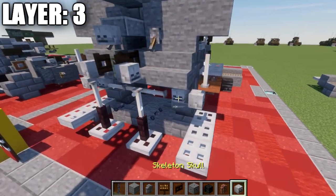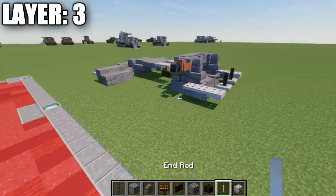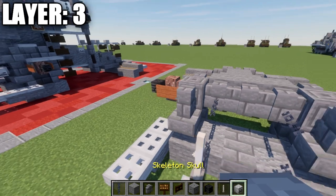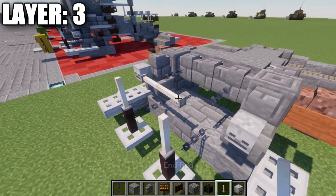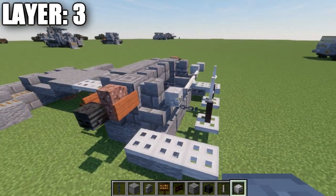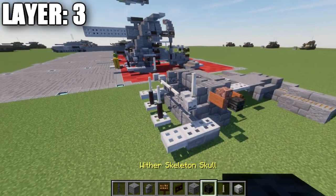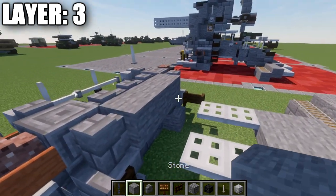We grab end rods and skeleton skulls. We place an end rod on top of these two narrow brick fence posts, a skeleton skull coming off these two stone brick walls, and in between those skeleton skulls a row of three end rods. Coming off the skeleton skull on this side we place a skeleton skull, then coming off both sides an end rod on top of those skeleton skulls for the front detailing.